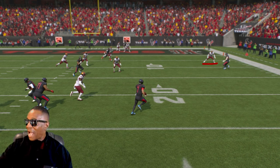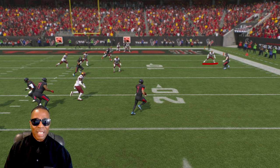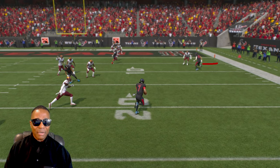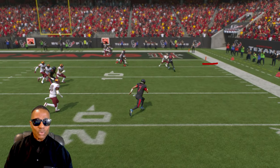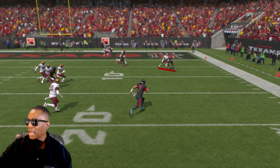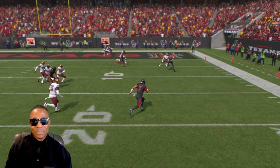We don't notice stuff like that, but because I do a lot of breakdowns I see the positives in this game. The defender not coming after CJ until he's past the 20 is the negative, but look at this receiver downfield — he goes and blocks the defender. That's beautiful gameplay, man.